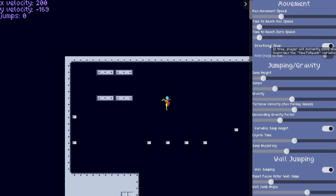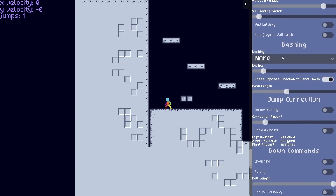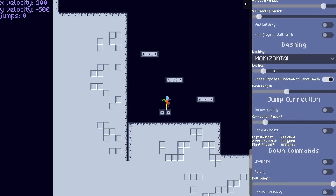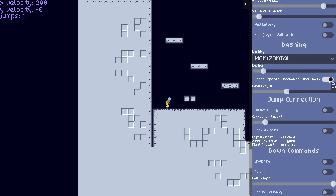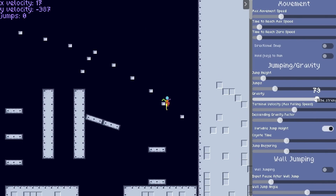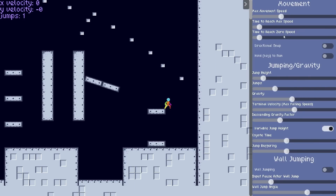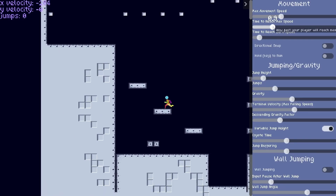wall jumping, dashing, and more. The tool acts as a foundation for all of these mechanics, allowing you to adjust it for your needs and build upon it. It can also be tested on itch.io to get a feel for it. Then download the GDScript and attach it to your CharacterBody2D node and follow the documentation for setup. The tool is available for free and released under the MIT license, so you are free to use it in any of your projects.